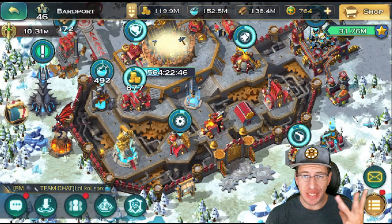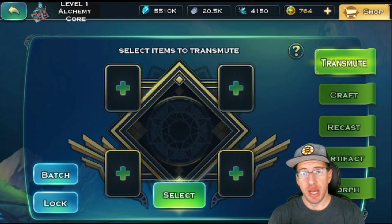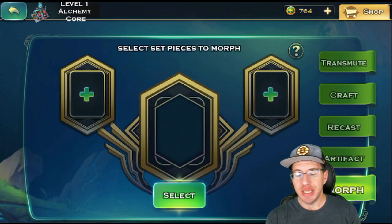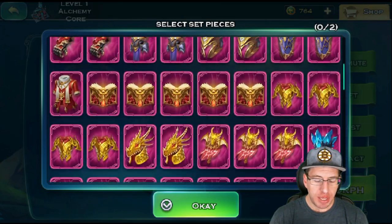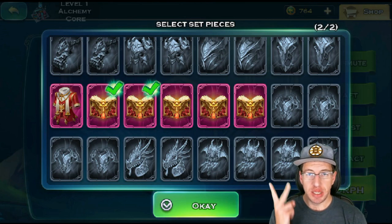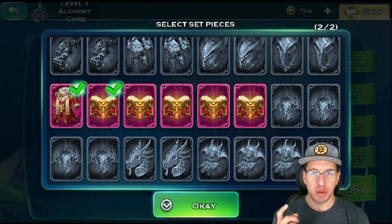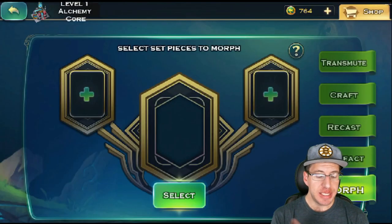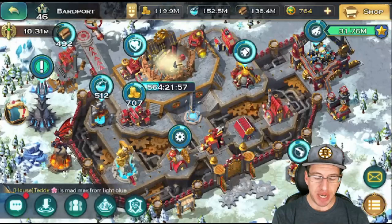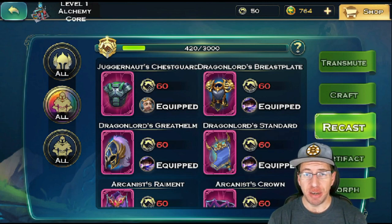Now if you're struggling to get that third piece — say we're going for the Sage set and we keep getting Armors and Headgears but no books — what we can do is go to our Alchemy store and at the bottom there is a Morph option. We can select that and choose two different sets. If we go with two of the same items, like two books, it will morph them and you're guaranteed to get one of the other two items — so either the armor or the headgear. If we morph an armor and a book, then we're guaranteed to morph into the one other piece not shown, which in this case would be the Headgear. The only way to actually level up Dragon gear is through the Recast system or through the Lucky Wheel.